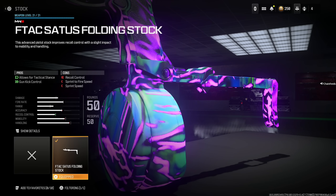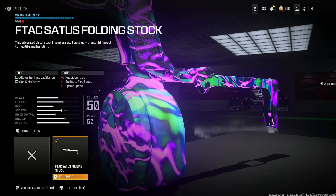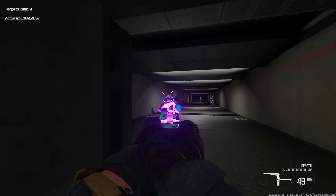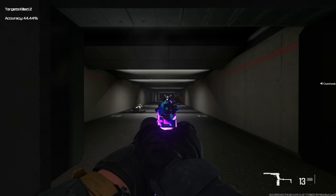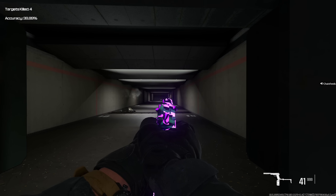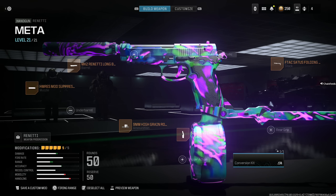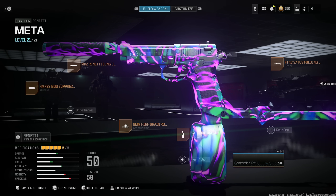Last but not least, the F-TAC Sadist Folding Stock for attack stance and gun kick control. We're mainly going for the gun kick control — there is a reduction to recoil control, sprint to fire speed, and sprint speed, but it's not a big deal. Look how easy this gun is to use — it's absolutely busted. In my opinion it should basically classify as a primary weapon because of how lethal it is: two bursts and you get the job done, and long range is only about three bursts. This Renetti is the best secondary and the only secondary you'll ever need.